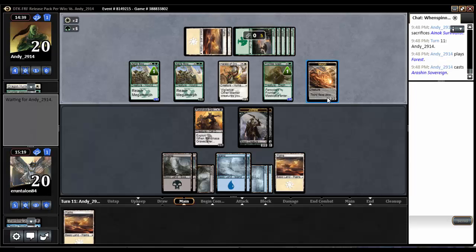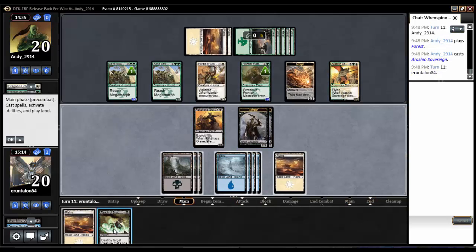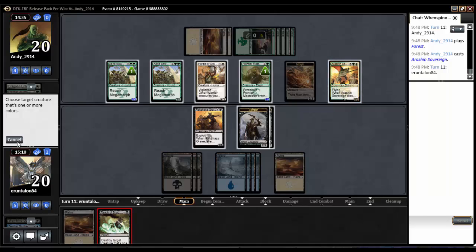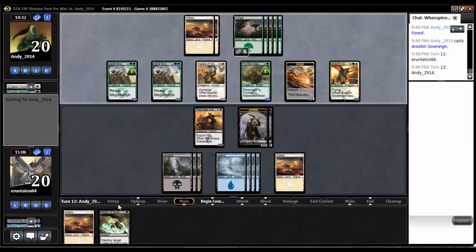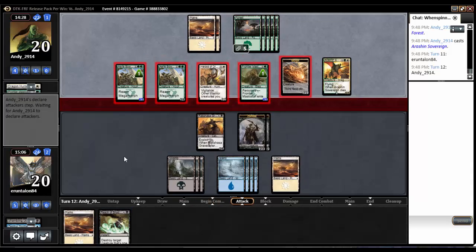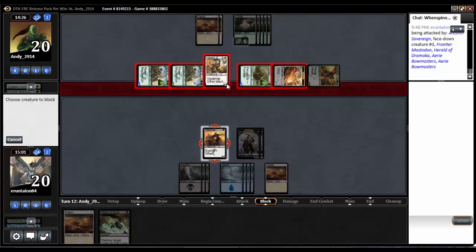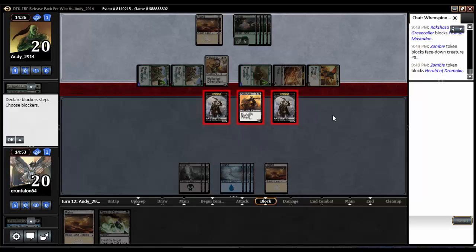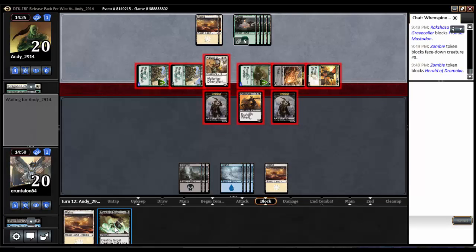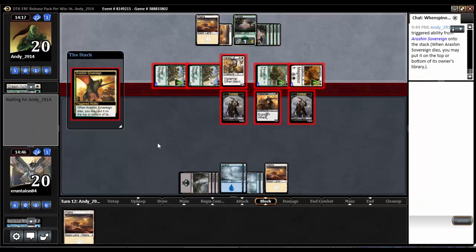Oh come on — Erishna Sovereign! We're in a bad spot. Reach of Shadows — I could kill it and it would go right back on top of his library. I mean, we might do it, buy ourselves a turn. Let's see what his plan is. His plan is to attack with a lot of things. We could block, block, block, kill, take seven — sure, why not? They could just un-morph that. Of course. Well, we're dead. We're so far behind, there's nothing we can draw to compete with this board, unfortunately.